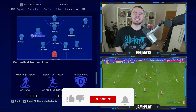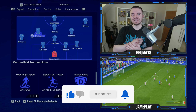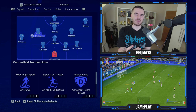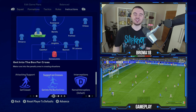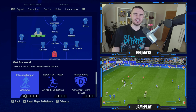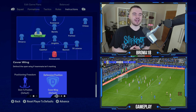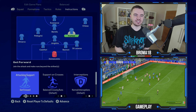Pellegrini is the out-and-out box-to-box midfielder. In crossing situations and advanced attacking scenarios he's the one supporting Scamaka the most. Attacking support is get forward, support and crosses is get into the box for the cross. To replicate the box-to-box role: stick to position for positioning freedom, and his defensive position is cover wing.